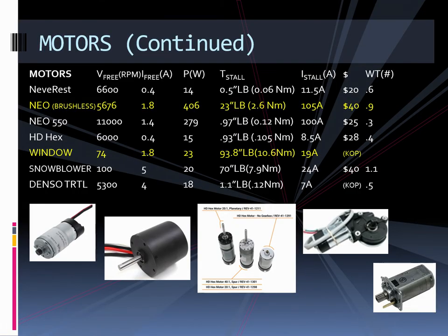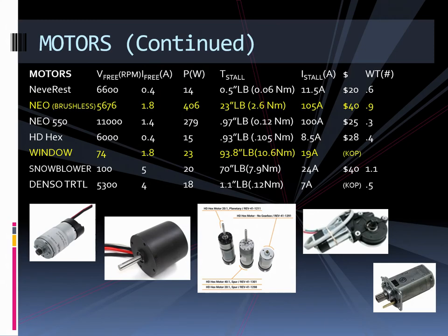There are a couple of other specialized motors. The Neo brushless motors are good for feedback control — you can actually get a lot of information from feedback control from these brushless motors. They're a bit more expensive than normal motors, but Rev Robotics has them integrated into a lot of their products. Then there's the window motor, which isn't really for drivetrain but is frequently used in robotics. It's not as powerful as the other motors, but at only 74 RPM it's really good for arm control or other mechanisms you might put on your robot.